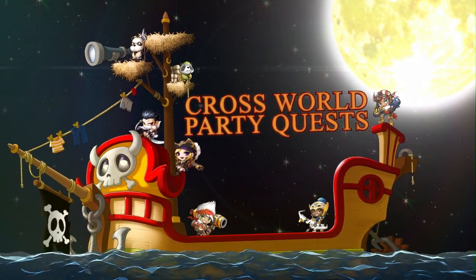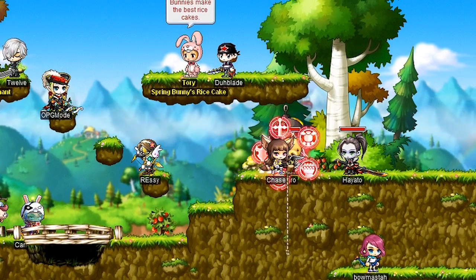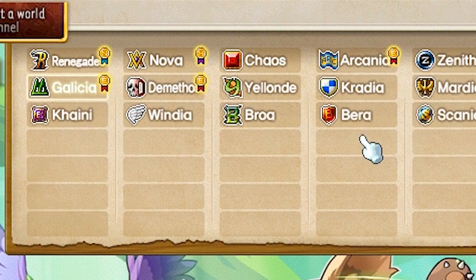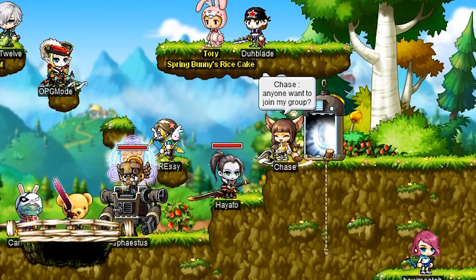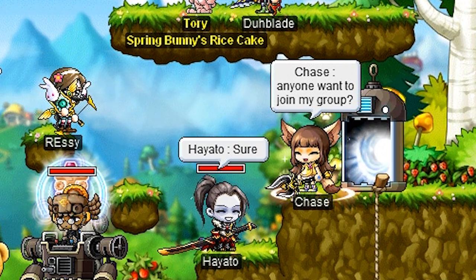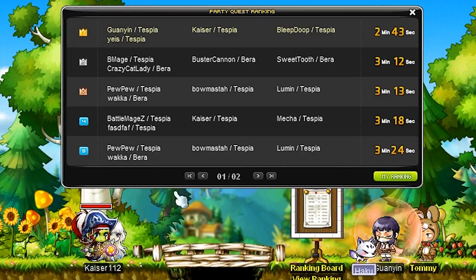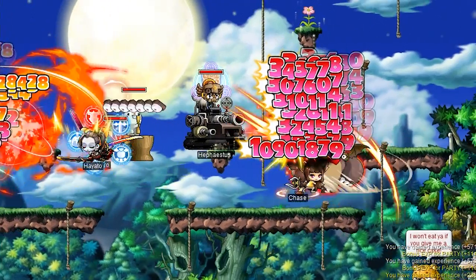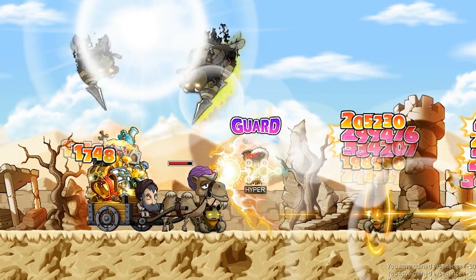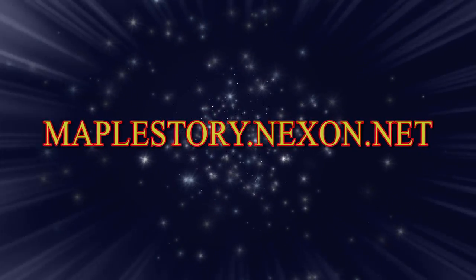One is the loneliest number, which is why players in cross-world party quests can embark on their MapleStory adventures with players from other servers. This means your chances of finding a group to join your party are now even higher. Cross-world party quests will be ranked, with the top 100 group rankings displayed for all to see, letting the entire Maple World know just how great you are. For more information on this update and the latest MapleStory news and events, go to maplestory.nexon.net.